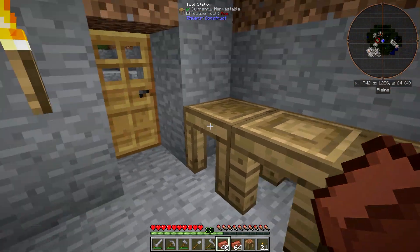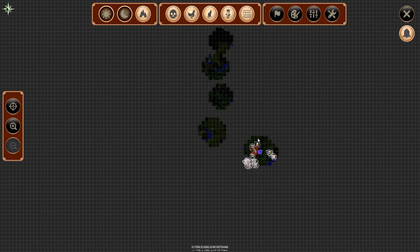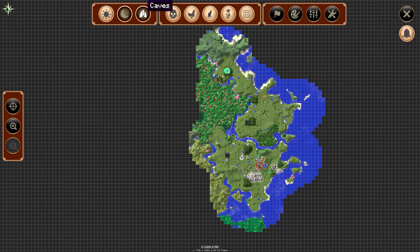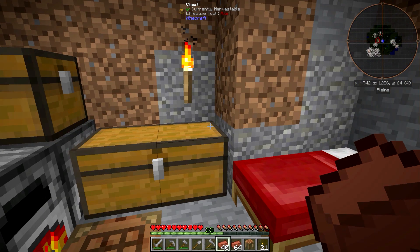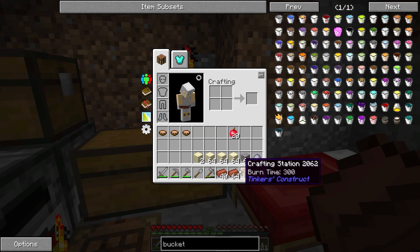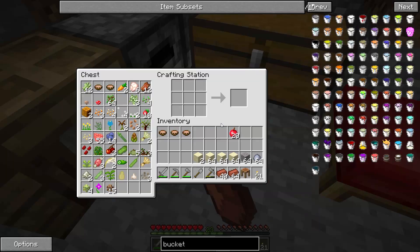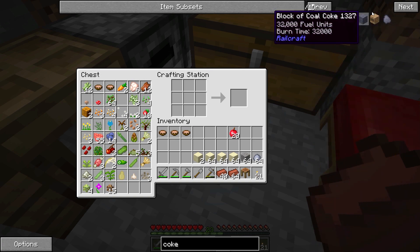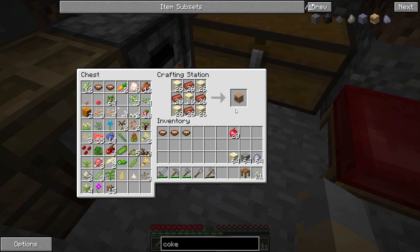Luckily, I have been busy between episodes. I did some exploring, and I went up in here and all around and gathered a bunch of sand and gravel and clay and all that kind of stuff. So I should have everything I need to go ahead and make the Coke oven.